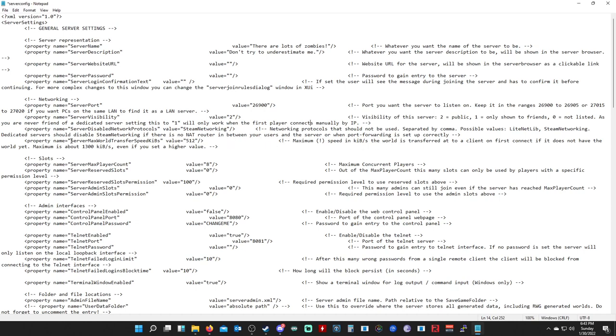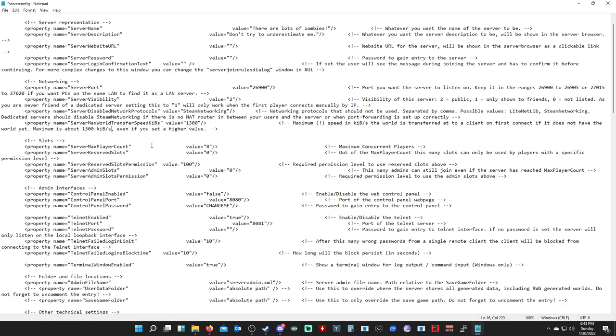For the server max world transfer speed, you can set it to a maximum of 1300 kilobits per second — anything higher will automatically default back to 1300. For the server max player count, you can increase or decrease it. The default max is 16, but on my server I have it set to 60.